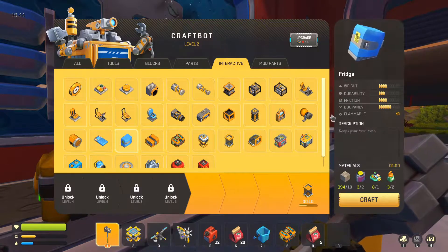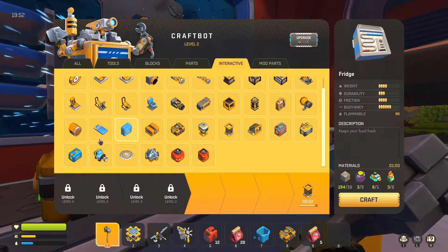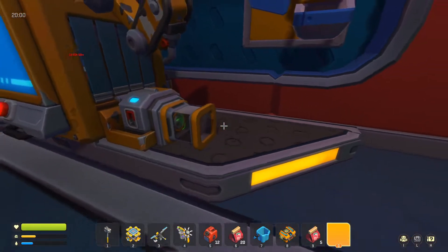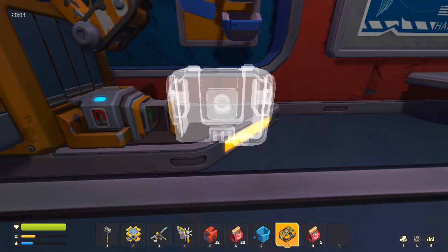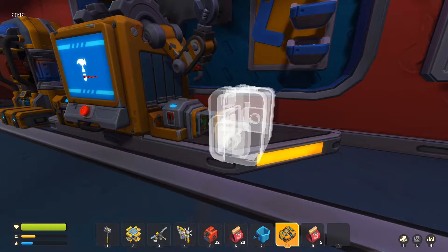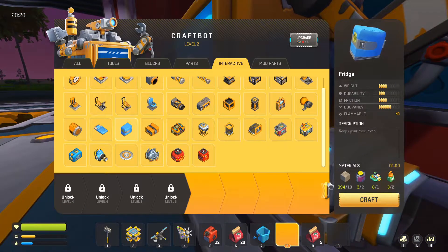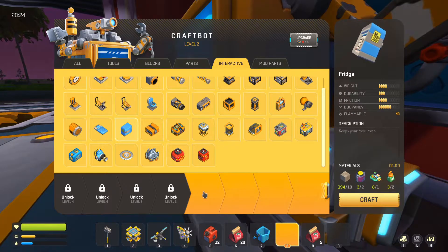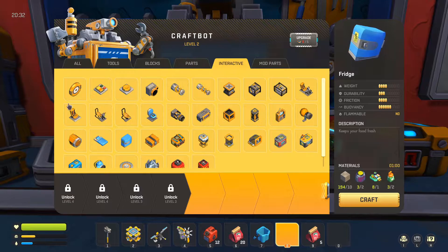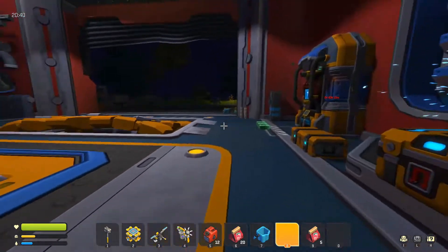I wish it would tell you how many storage spots it actually had. I'm kind of curious to see if they keep adding more stuff to the game — like saw blades, excavators, things like that. I want it to at least look half decent. The blue lights mean there's a connection. So there's a connection out that way — perfect. Let me craft a bunch of bearings. Might as well do infinite — get them all built up.